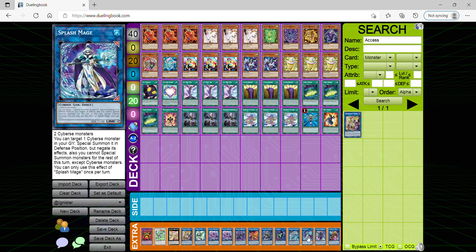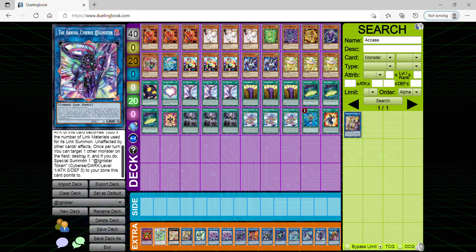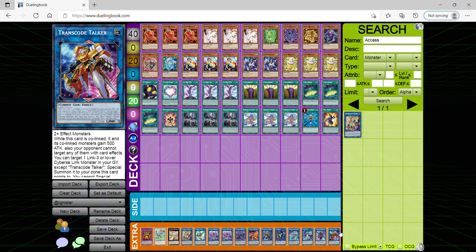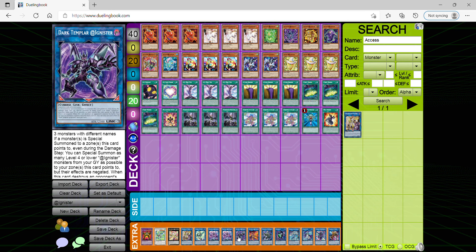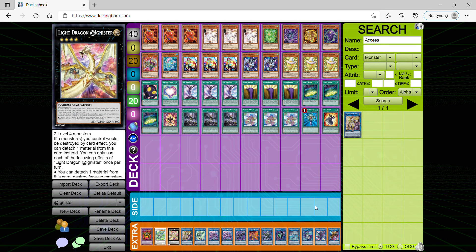Splash Mage so you can extend your board even further into your other strongest link monsters. The Arrival Cyberse @Ignister — because he can be unaffected by card effects and you can pretty much destroy one other monster, especially using an @Ignister token that's level one where it points to. Transcode Talker enables you to retrieve link threes or lower and make use of the @Ignister monsters, so you could possibly gain more attack and continue further with going to your higher link monsters.